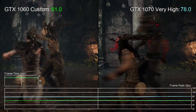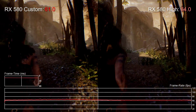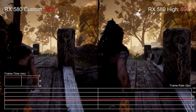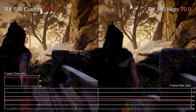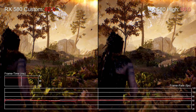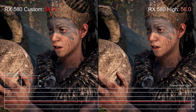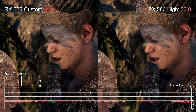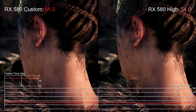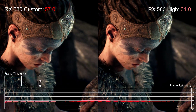On the AMD side, swapping in the RX 580 for the GTX 1060 yields results that really aren't too dissimilar. Running with PlayStation 4 quality settings on the custom preset, we can get 60fps for much of the time, but just like the GTX 1060, demanding moments where physics-based elements and post processing kick in send things dropping below. Dropping to the high preset helps even out performance, though even then it's not quite enough to deliver a locked 60fps at all times.